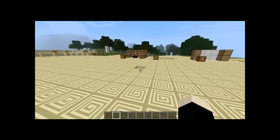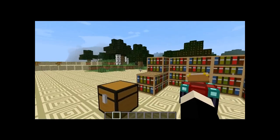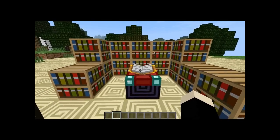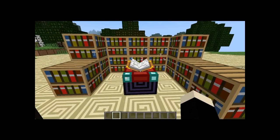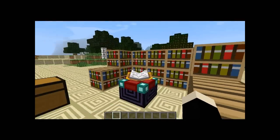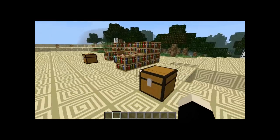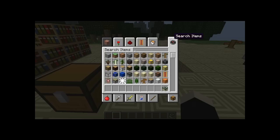First off, we have a new leveling system. Last time it was really easy to go up levels — in a let's play I did with a load of friends, the leveling was ridiculous because we could get to like level 43 after mining a tiny bit of coal. So that's the leveling and enchanting system — now let's move on to the second thing.